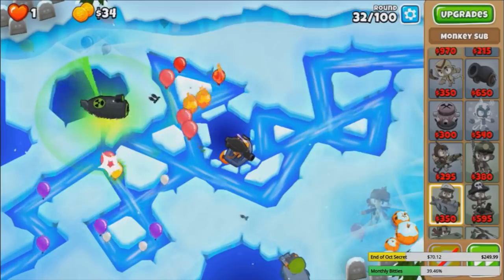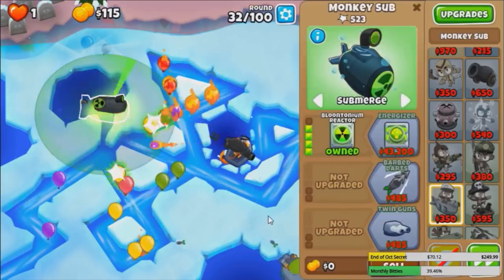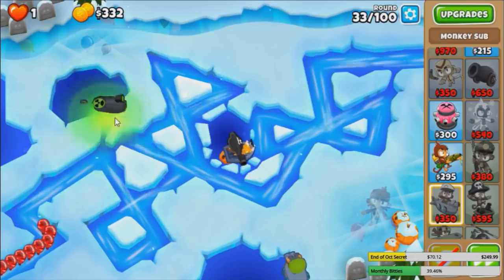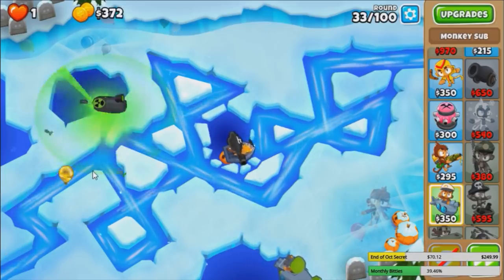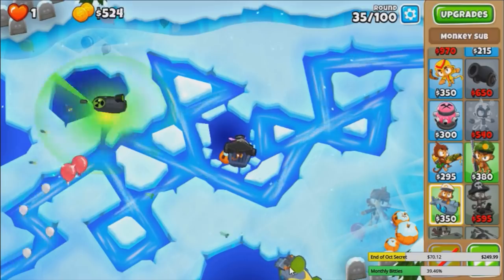Submerge now. And yeah, we're set for camos. Overall it's a pretty bad spot for a nuclear sub though, just in case you're wondering or you're gonna call me out for a bad position. I know. We're sacrificing DPS for this. See the camo yellows? Instant. I think the hardest thing is gonna be DDTs, for sure.